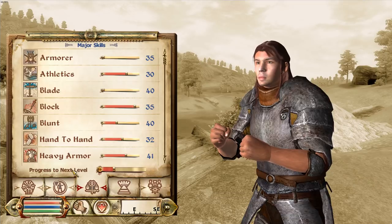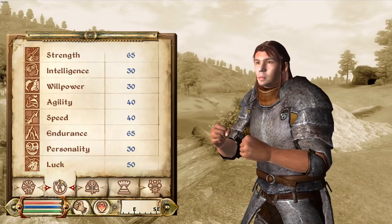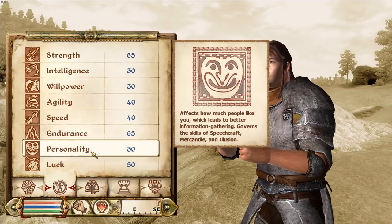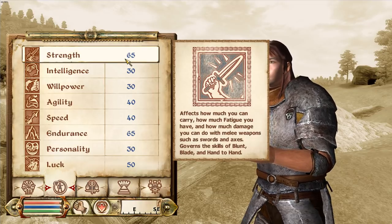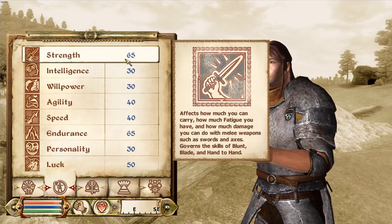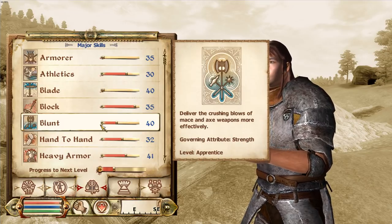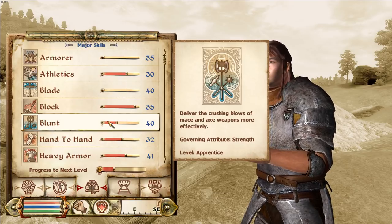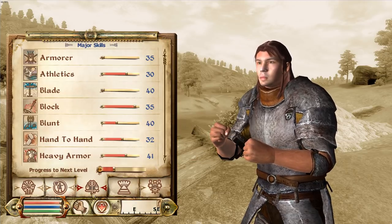How leveling in this game works is actually pretty simple. I tried it on stream the other day and messed it up, but I now know where I went wrong. You have attributes in this game: strength, intelligence, willpower, agility, speed, endurance, personality, and luck. Each of these are tied to governing skills. For strength you have blunt, blade, and hand-to-hand.